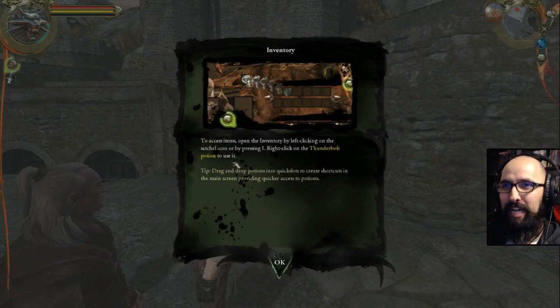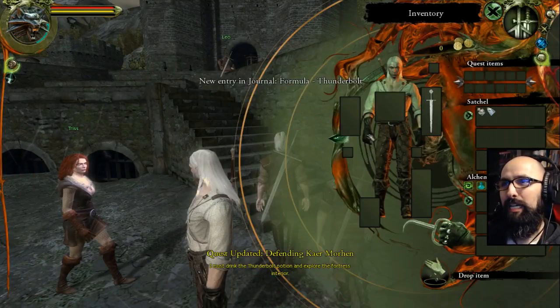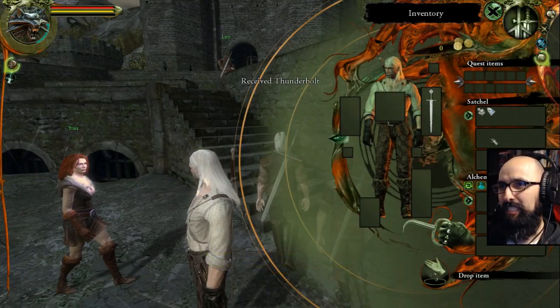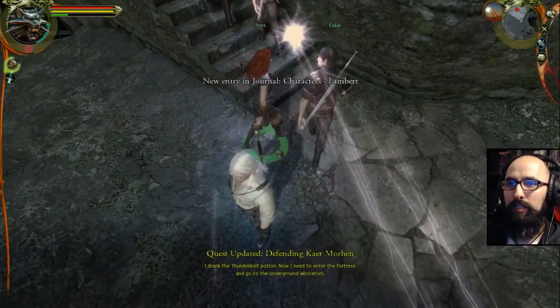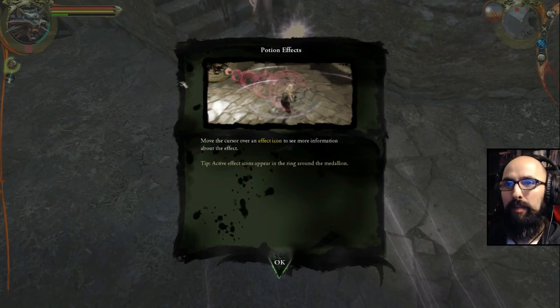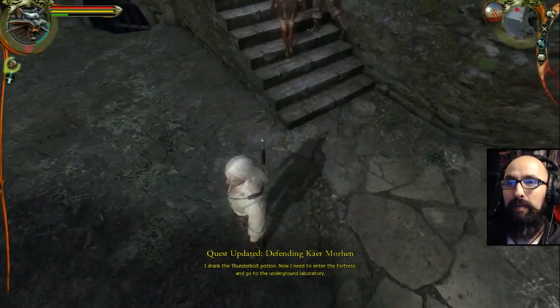Okay, to access items, open the inventory by left clicking on the Satchel icon or by pressing I. Right click on Thunderbolt potion to use it. The icons are so small. These are ingredients. Satchel. Thunderbolt — right click. Move the cursor over an effect icon to see more information about it.